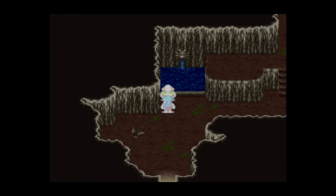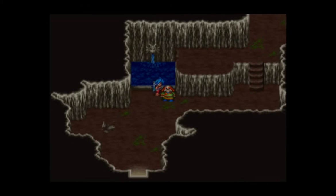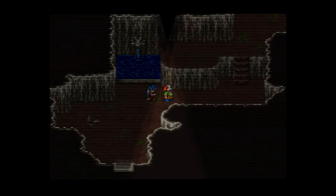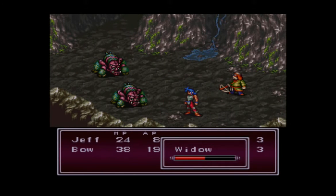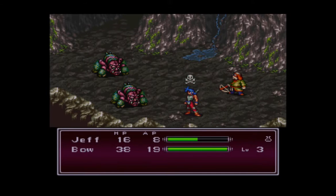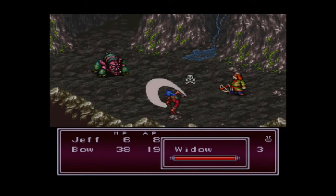There's one more new enemy in this cave, and then when we find that I'll cut ahead to when we're level 5 and we can move on. This healing fountain right here is very nice because not only does it restore your HP, it also restores your AP, so it's basically the same as a full rest. It would have made it safer to try and run away if I had let Bo take out one of the guys. That counterattack is actually very well-timed.